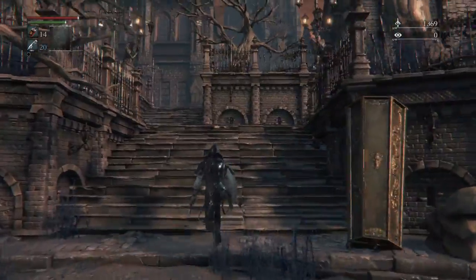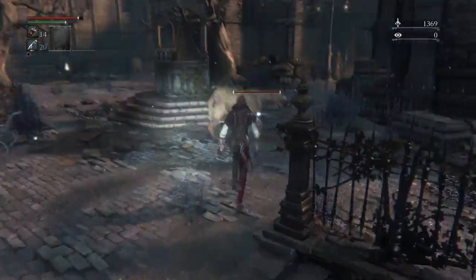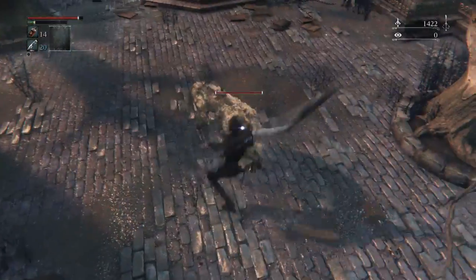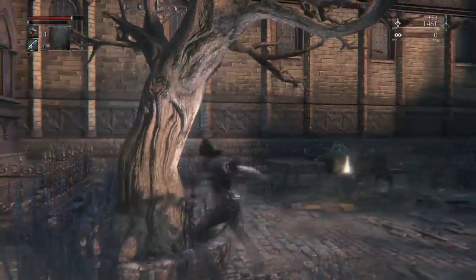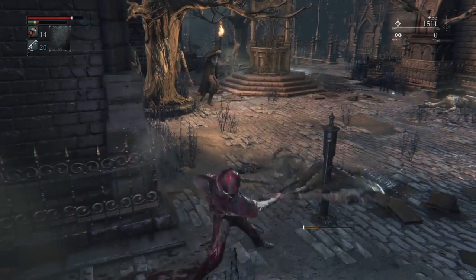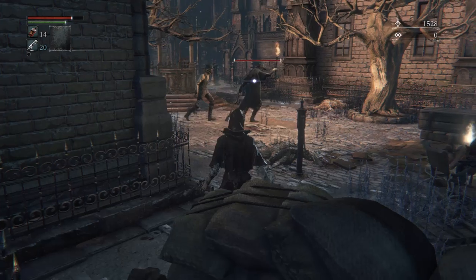This bit: the best way I find is to run in and kill the two dogs straight away. Kill this one, then run around to the left and get this one — now the dogs aren't running around anymore, so it's nice and straightforward.